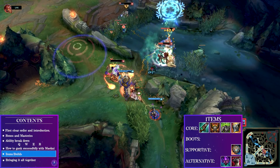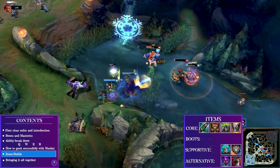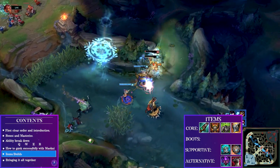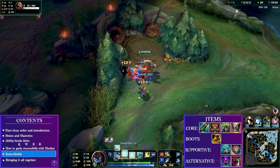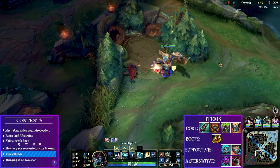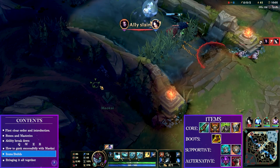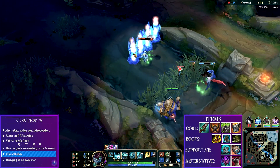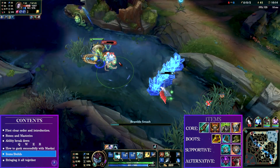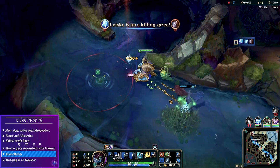You are a Maokai — you won't always be the hard-engage Courage of the Colossus style. Winning games through a smart W and ult will happen a lot, but on occasion you'll need to peel for your ADC and keep them alive, so recognize how you need to play your teamfights. I prefer Mobi Boots for a highly active playstyle — to gank, counter-gank, and counter-jungle quite often. I will sell Mobi Boots later for resistance boots if the game goes late. For me Mobi Boots are essential for getting around the map quickly.